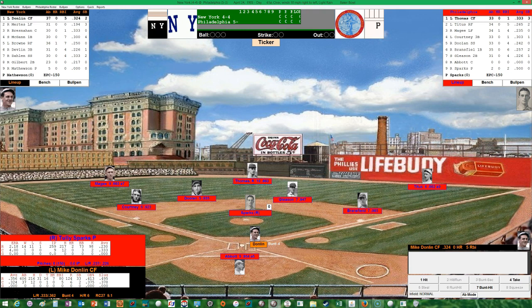Tully Sparks will be pitching for the Phillies. He's coming in with a record of 1-0 on the season with an ERA of around four. He's pitched nine innings — I think he just pitched one complete game — with 12 hits allowed, no home runs, three walks, and two strikeouts. Opponents are hitting .333 against him.